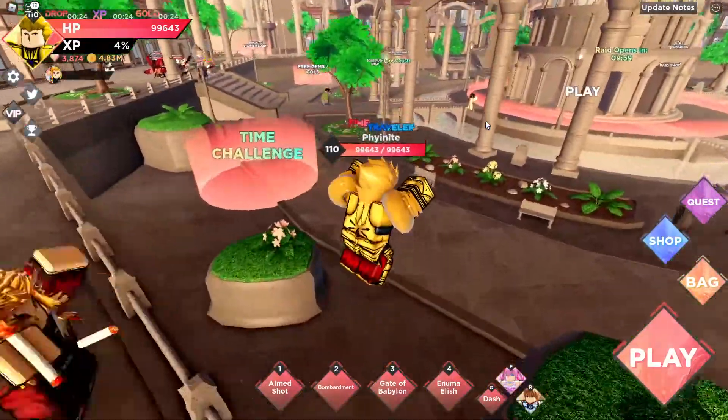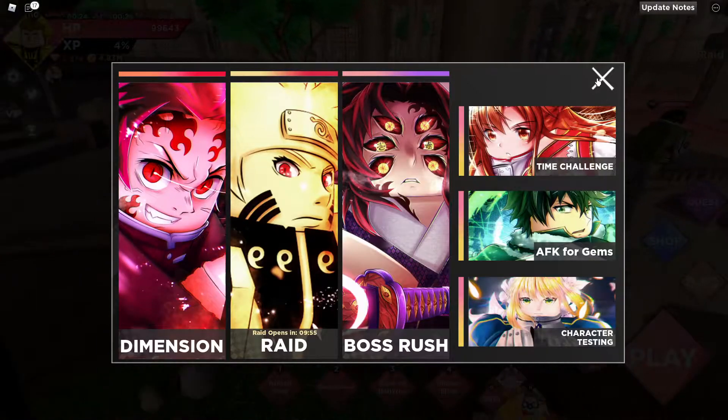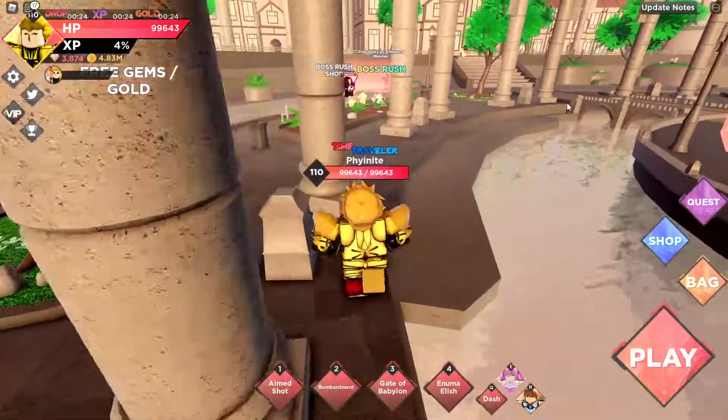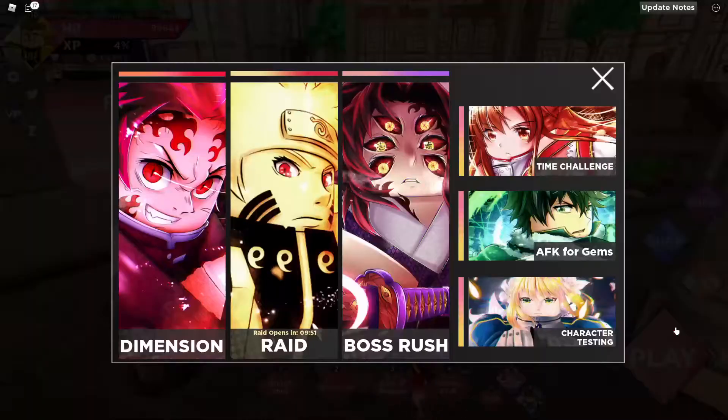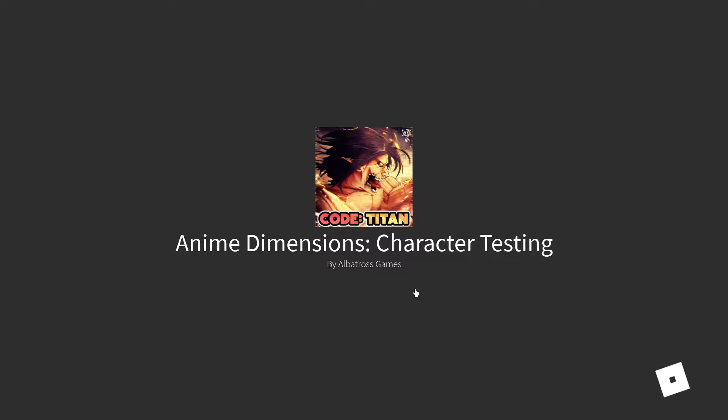First things first, we're actually going to be doing one of the boss rushes because I think with the boss rush we can do very very good. But first we're going to go into character testing and actually test my character out. We got super super lucky with King of Heroes — we could have got Kokushibo, which would have been a bit better, but I'm not complaining. King of Heroes is an insane character and I'm absolutely pumped to get him.